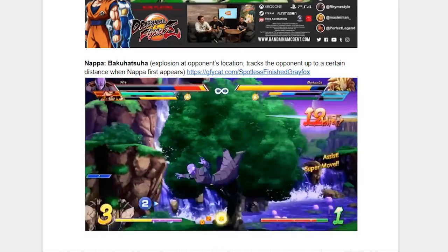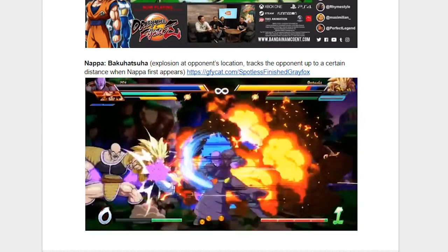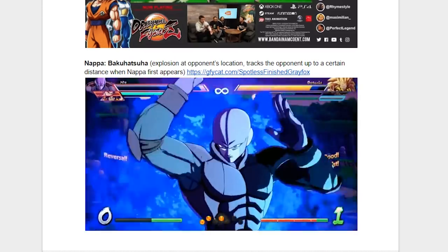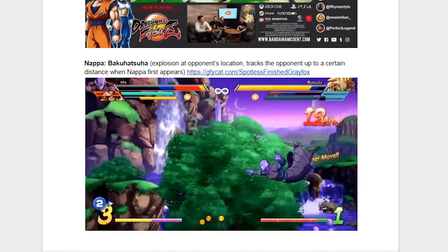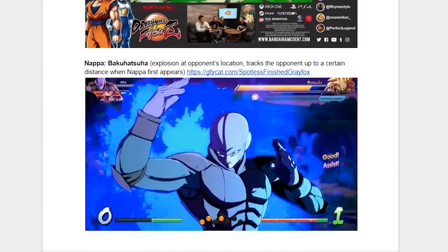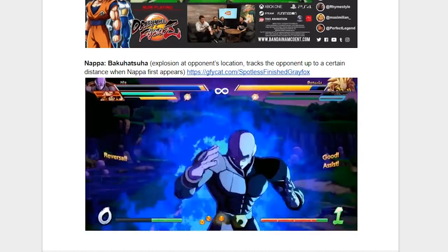Up next is Nappa and his move that I'm not even going to try to pronounce. It's an explosion at the opponent's location, and it tracks the opponent up to a certain distance. Honestly, this clip isn't the best showcase of it as it misses, but I would assume it pops them up. And if it does, then it's like Frieza's only maybe a little worse? I can't say for sure — I would at least need more footage, and preferably some hands-on time.